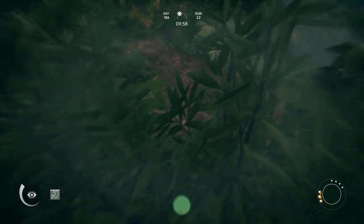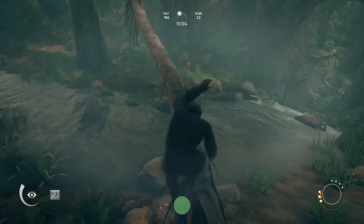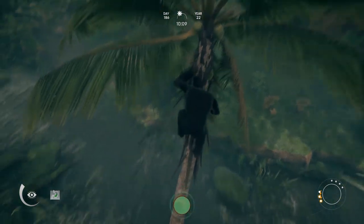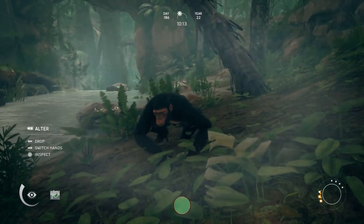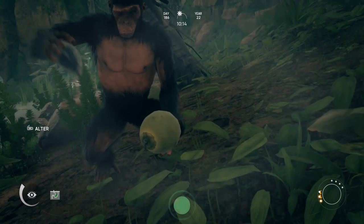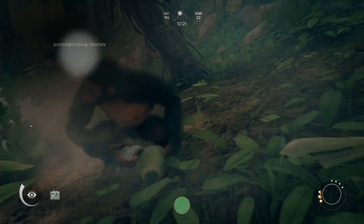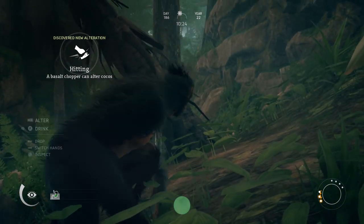There we go, now we're sick - just gonna drop this. There are coconuts here, that'll make it easier. We'll climb up this palm tree, grab a coconut, jump down, open the coconut, and drink from it to get rid of the poisoning.